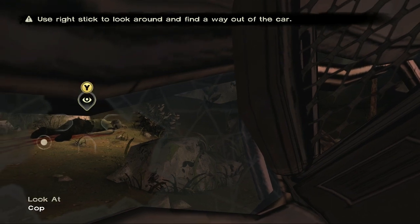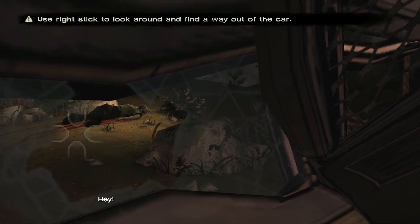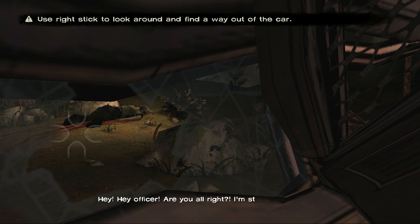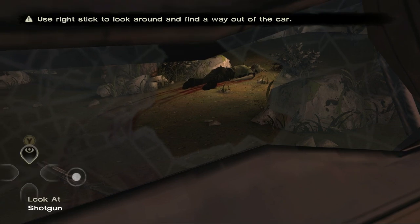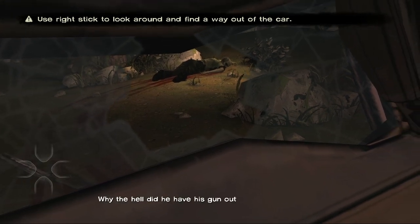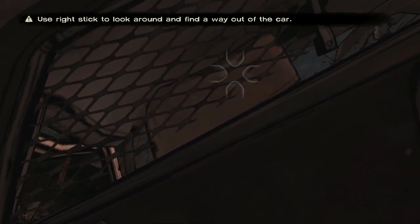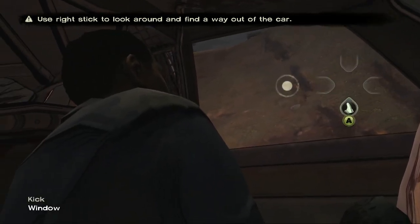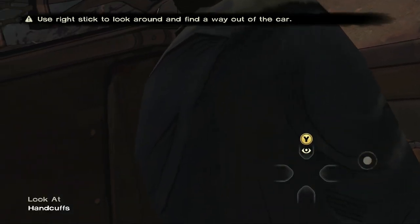Alright, now we can move around — use the wrench, stick to look around, and find a way out of the car. Oh look at that! Hey, hey officer, are you alright? I'm still cuffed back here. He doesn't seem really okay. What the hell — did he have his gun out? Yeah, I guess he shot one of those. I can already guess it's a zombie. I'm not that clever.